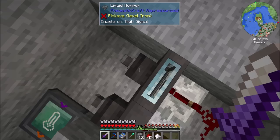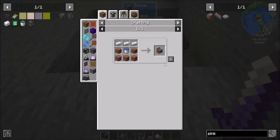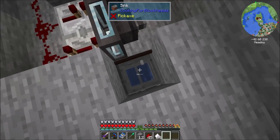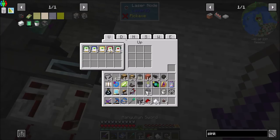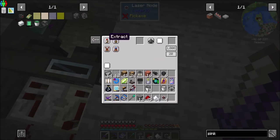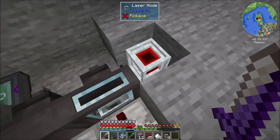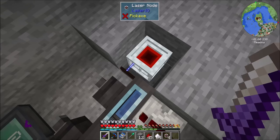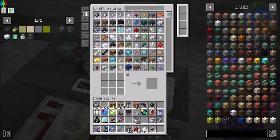So next up, let's get water into this thing. So we're going to want a sink probably. I know I said I was going to use... don't worry about it. We're just getting water. And what I'll probably set up is just a quick laser node. So on the down, you can extract. And then on this side, you can insert. And we might want to speed upgrade that. Does that not... oh, that's items. There's your problem. We might want to speed upgrade that a little bit. Some overclocking.